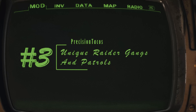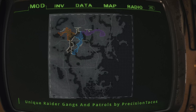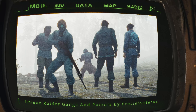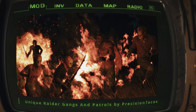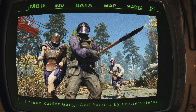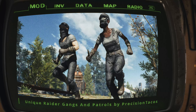Unique Raider Gangs and Patrols by Precision Taco. Introducing Unique Raider Gangs and Patrols, a thrilling Fallout 4 mod that revitalizes the Commonwealth with four distinct raider gangs, each with their own territories, unique weapons, and armors. One: the Junk Legion — Spartan-inspired raiders skilled in melee with scrap metal armors and spears, dominating the eastern wilderness. Two: Kyan's Gang — a tactical group from a former military platoon, identifiable by cyan-colored fatigues with rank symbols, led by the charismatic Satan. They are formidable opponents.